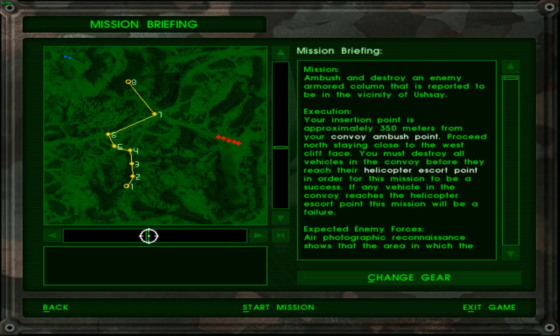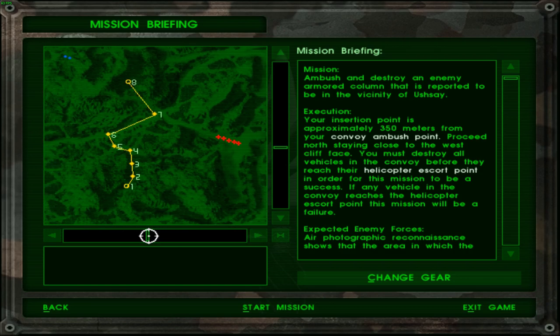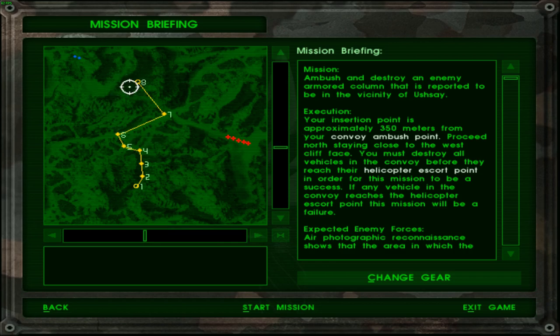I suppose this is a better way of looking at things — I think this seems far better. It's like a pretty standard ambush route. Ambush and destroy an enemy armored column that is reported to be in the vicinity of... OOFSE! I don't know how you pronounce that. I have zero clue whatsoever, because that name sort of sounds made up.